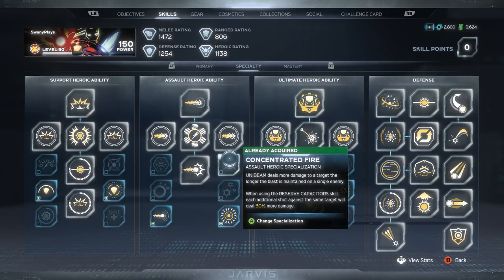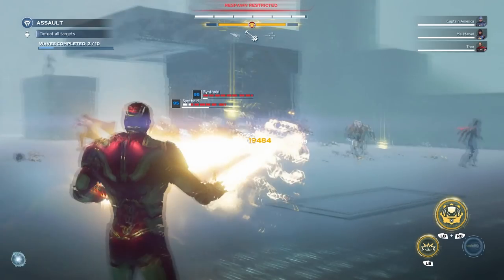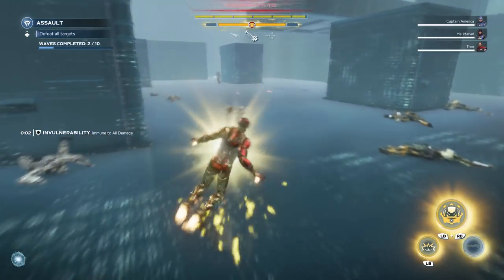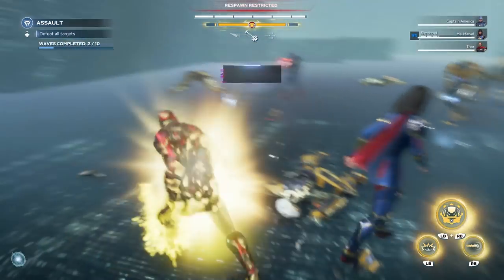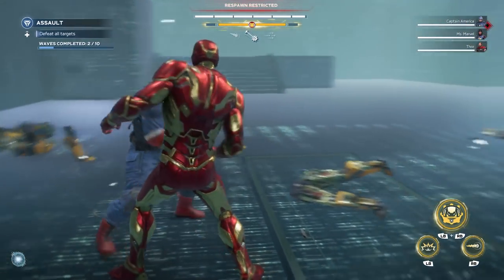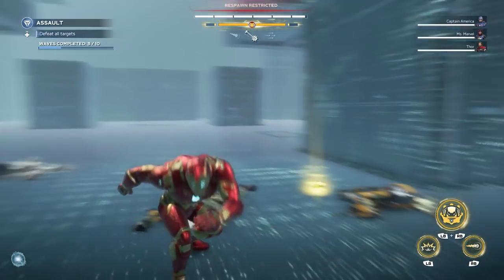The other options are Triple Down — rapidly defeating three enemies with the Unibeam will overcharge the intrinsic supercharge ability — but there are so many ways already to become overcharged with Iron Man that you don't really need to worry about that. Then there's Concentrated Fire, where the Unibeam deals more damage the longer it's focused onto one opponent — good for boss fights, but I still don't think it's worth it. I like to have more heroic orbs so I can get my ultimates back faster. This combo is really great facing smaller enemies like Synthoids — you can kill three to five in a row and get that many orbs right back, sometimes even enough to instantly get your Unibeam back.